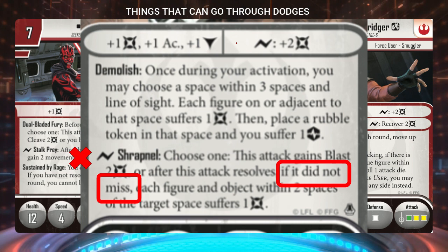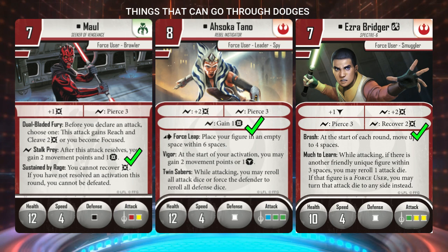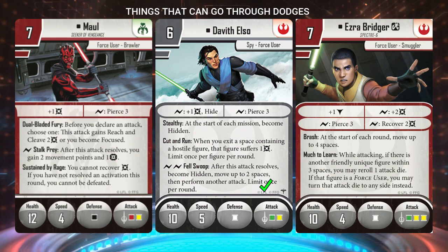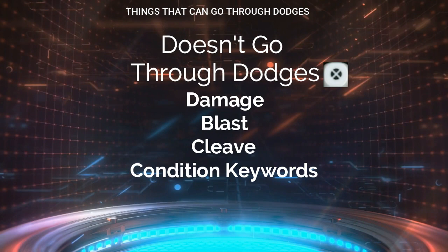Obviously, any surge ability that adds damage modifiers to the attack results will be useless against a dodge, and as mentioned previously, Blast, Cleave, and condition keywords won't trigger if the attack misses. However, surge to recover damage, surge to gain movement points, or surge to gain power tokens — such as Maul's Stock Prey, Davith's Fell Swoop, Verena's knife ability, the Jawa's bargain ability, etc. — can all still be used even if the attack misses. As long as the ability doesn't say 'if the attack did not miss' or 'if the attack dealt damage,' and isn't Blast, Cleave, or a condition keyword, you can still trigger that ability against a dodge.